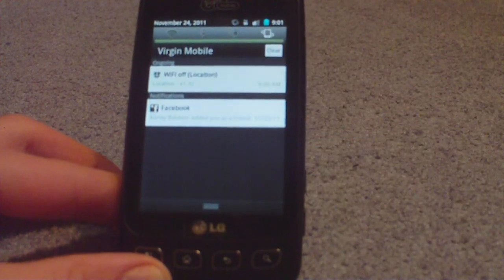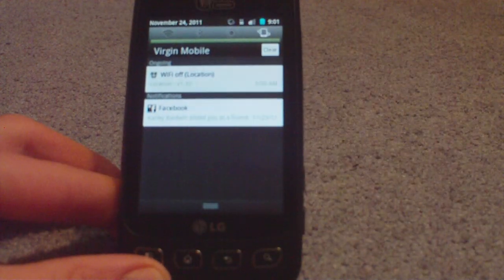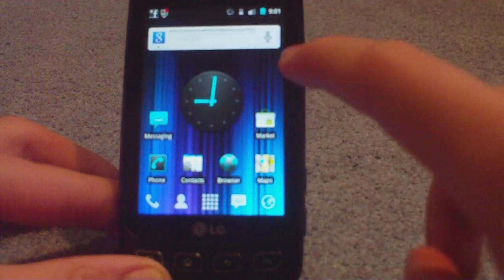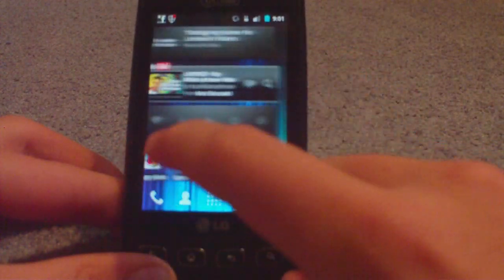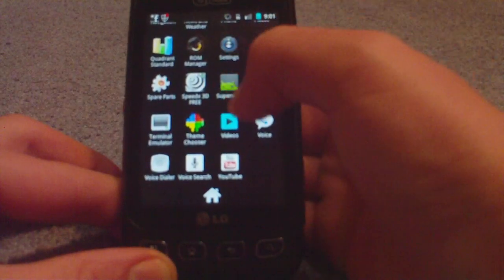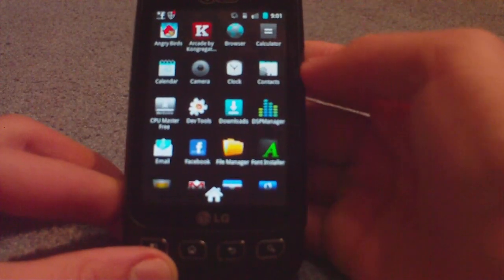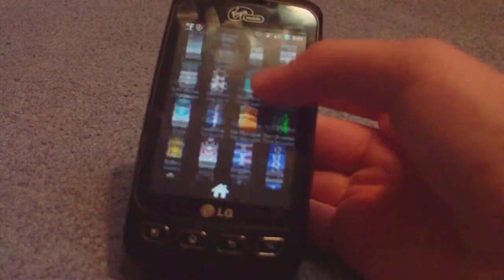Another thing I want to point out is that they brought back the tiles on the top from Android 2.1, and I do like that a lot. When you get CM7, you get everything standard — you get Super User, File Manager, DSPS Manager which is basically a sound manager, dev tools, and all that stuff.